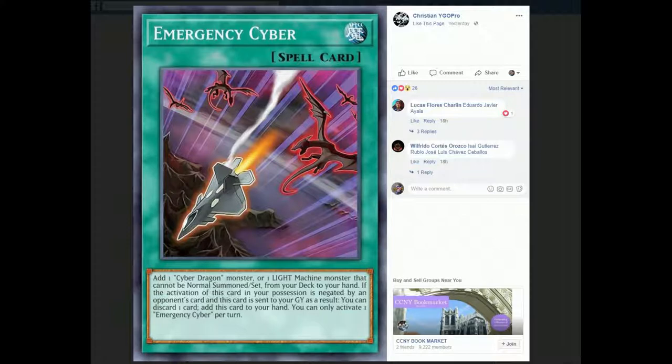There really aren't a lot of Light Machine-type monsters that can't be normal summoned or set. There's just Cyber Barrier Dragon and Laser Dragon, which are just okay cards. There's the anti-kaiju mech — you should be playing Jizakiru, the 3300 Light Machine Kaiju, in Cyber Dragons anyway. So it might not be the worst choice. And obviously, Cyber Dragon monsters — there's a whole load of them and they're definitely useful.